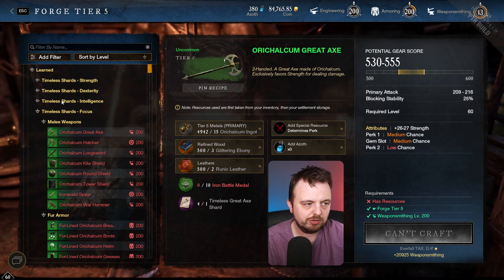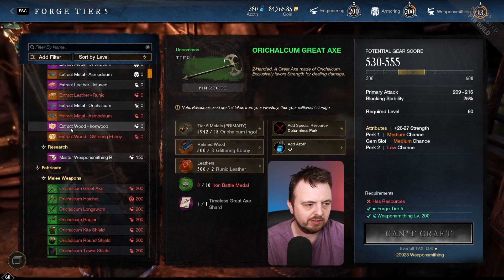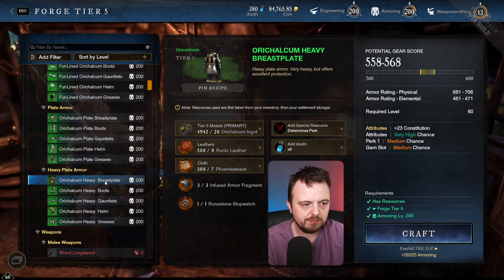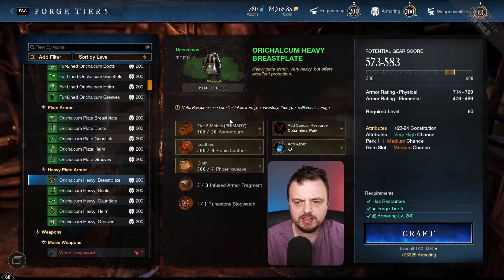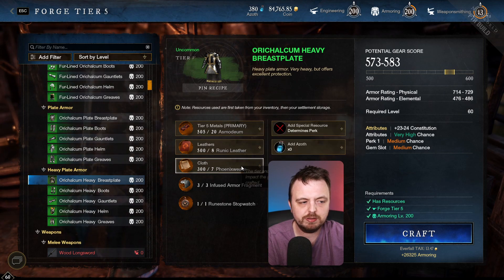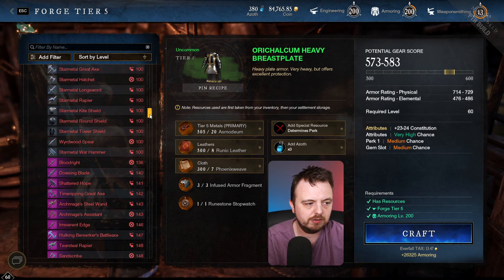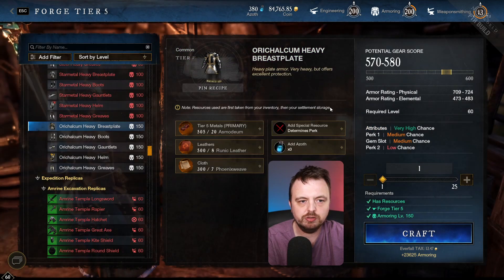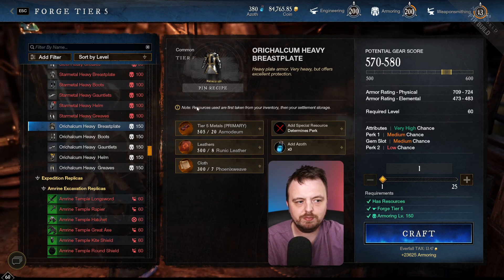They're not a timeless shard, so I wondered where we actually use them. You use them in the Fabricate section. If I click a heavy breastplate and change the materials to Asmodium, I'm getting 573 to 583 — that's what I'd expect since I don't have the iron ring buff or trade skill food. But if I switch to a normal Orichalcum heavy breastplate with Asmodium, it's only 570 to 583 — three less. So the Runestone Stopwatch is actually buffing the gear score you get.